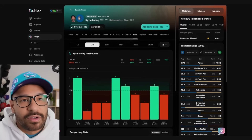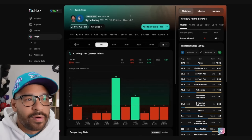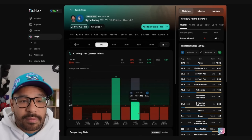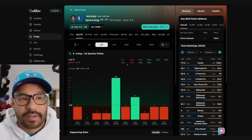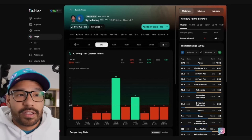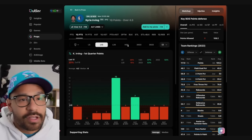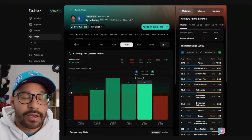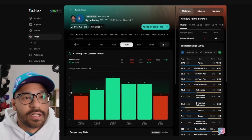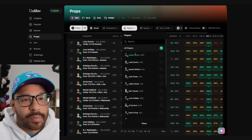The points and assists is where the value is for Kyrie. For those thinking about the under in his first quarter points — be a little cautious. The volume and aggression is there; he's been taking 5 to 6 shots in the first quarter for the last 5 games. The problem is just not making those shots. Prior to last game, he'd gone over his first quarter points prop in 4 straight games against the Celtics. So I'm choosing not to play Kyrie on the first quarter.